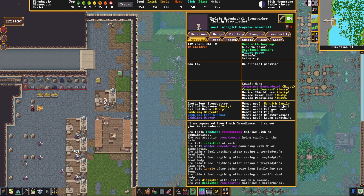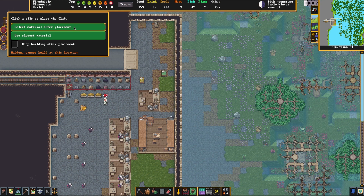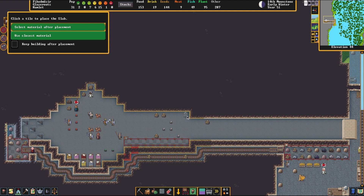Now that the job is done, we're going to click on the build screen, go to furniture, and there we have an option called slab. We want to select a specific slab, so we choose select material after placement — not closest material, which would pick a random slab. We just need a spot to place it. We have a dolomite slab option, and if there were multiple slabs it would give a full list by material.